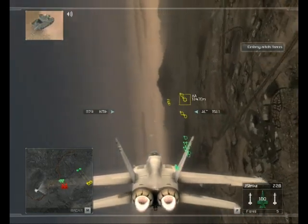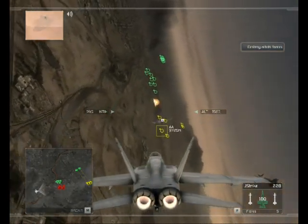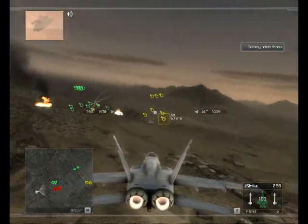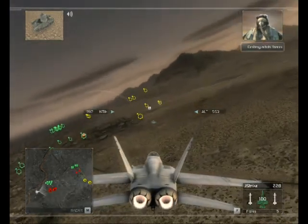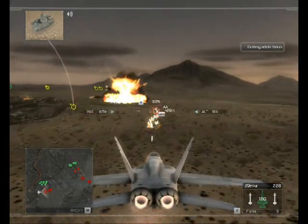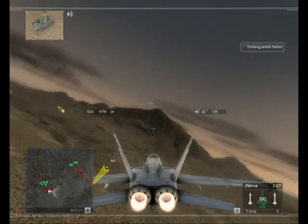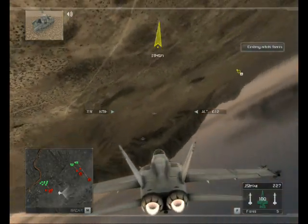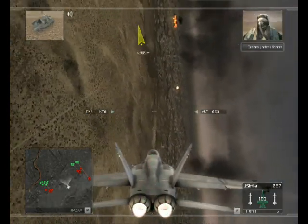We're going to hit the ground. Rebel convoy bearing 242, range 60 miles. You're clear to engage. We have a tally on the convoy. Engaging now. I've got another rebel convoy in 2-5-Niner. Cleared hot. Copy that. Rolling in now.